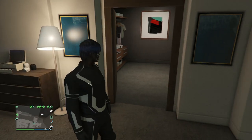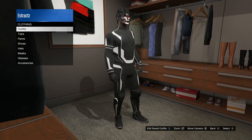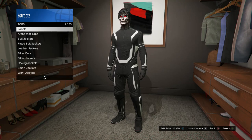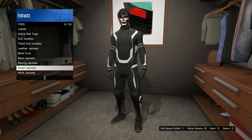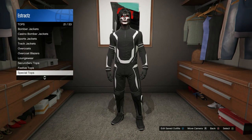When you get to your apartment, head over to your closet area. Inside your closet scroll down to tops. When you get to tops, scroll down until you find special tops, which should be on slot 21.